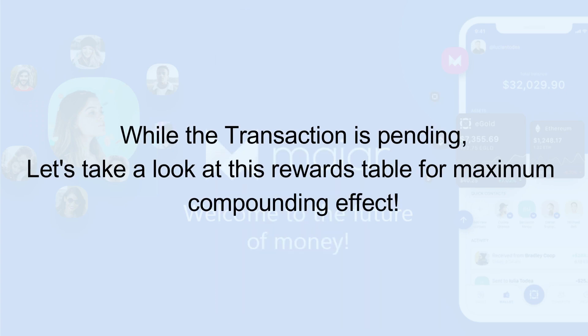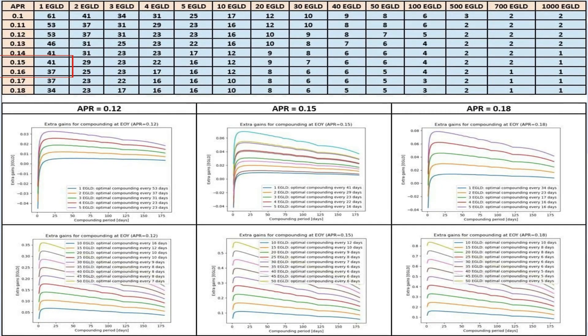While we wait, let's take a look at the compound frequency chart. We only restake for the sake of the tutorial. Helios pays 15.8% APR, and we stake one eagle. So our optimum restaking time would be about every 40 days. You can see the maximum number of rewards for yourself here — APR on the left and eagle at the top.